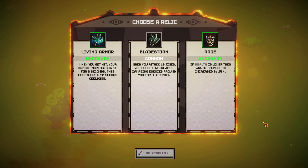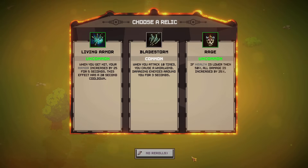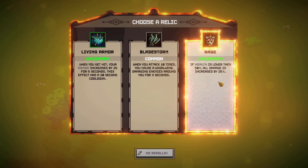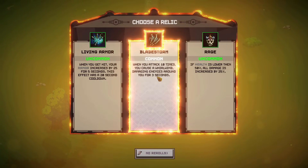We received some Titan Soul coins and the Scales of the Beetle, plus all the gold. Now we pick a relic: Living Armor — when you get hit, armor increases by 25 for 5 seconds with a 20-second cooldown. Another option: when you attack 10 times you cause a whirlwind damaging enemies around you for 3 seconds — that doesn't sound too bad with a lot of weapons. Or: if health is below 50%, all damage increased by 25%.